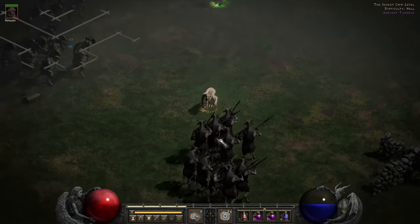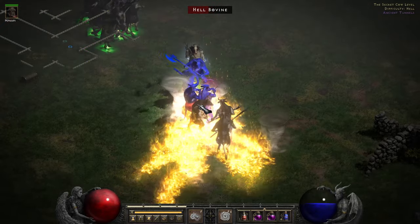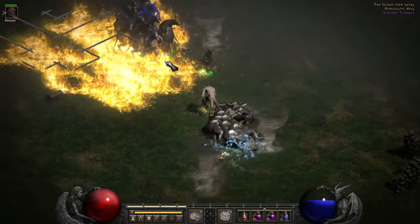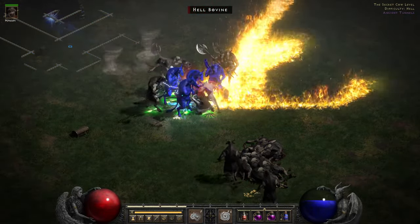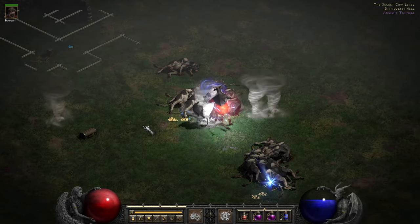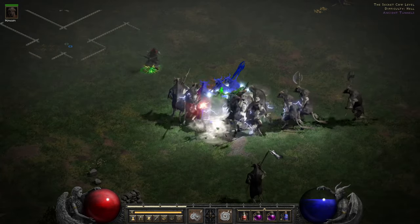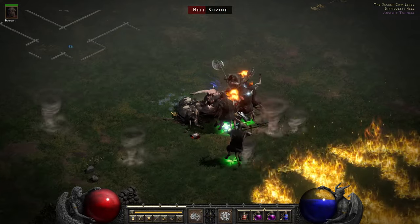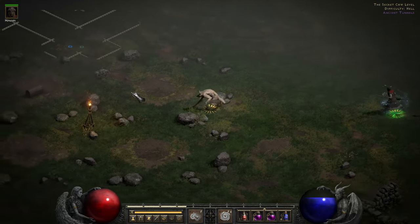Starting with the Windhammer Druid, which I only call it that because it's the weapon most people ask about building around. The reality is, Windhammer is a solid weapon and a great Fury Druid tool, but I actually prefer Stormlash for the theme. While it caps out a bit slower than Windhammer, it lets you have a shield, and with changes over the past several patches it's not nearly as rough, and Stormlash gives you Tornado for actual damage rather than Twisters for stun effects.